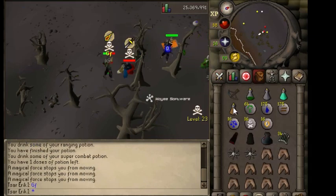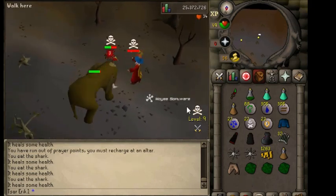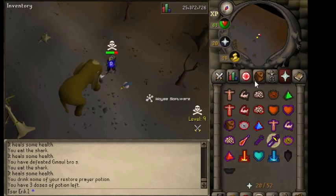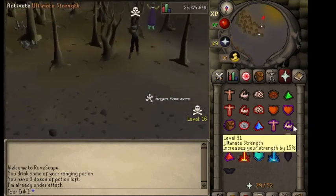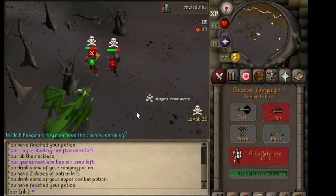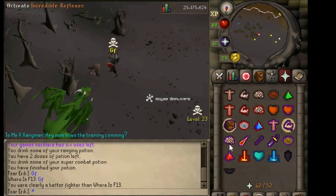These bots will teleport on first attack, especially the ones with a glory, so you need teleblock — that's 85 Magic, or 81 with a magic potion. Then just any range or melee attack; I recommend range. You can do this at roughly combat level 60 to 100. You'll also run into PKers, which I kill when I get the opportunity. If you don't want to deal with them, just use welfare gear and log or teleport when you see them coming.